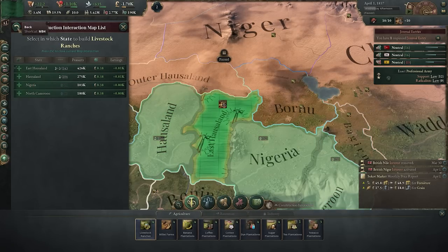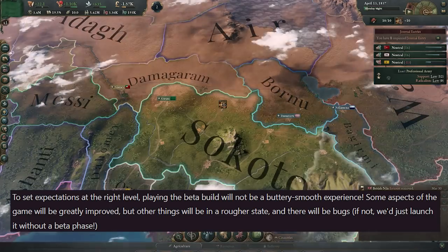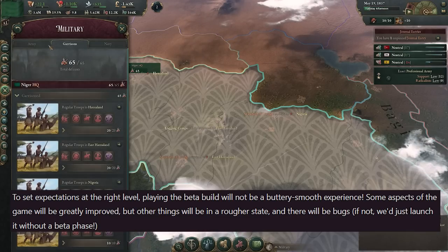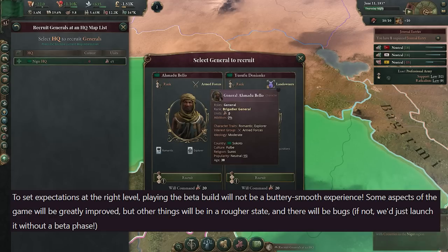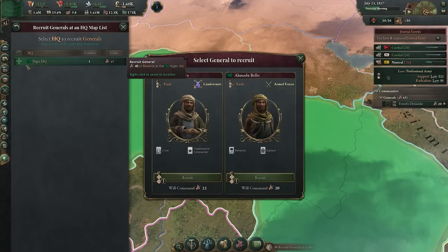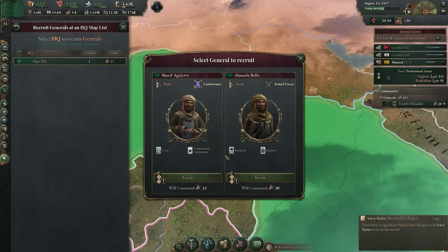They're approaching it in a really interesting way, but it's important to note that it comes with a warning. Expectations shouldn't be that we should expect a buttery smooth experience, especially not in week one. Their approach to rolling out this beta is a little bit different than just slapping it on and letting it go loose — they're going to procedurally roll it out, and we'll talk more about that interesting structure later in the video.